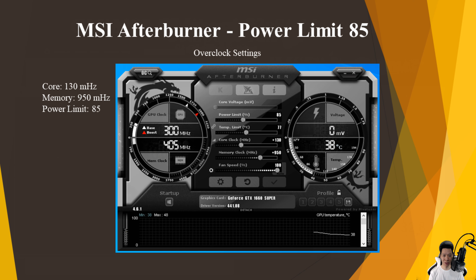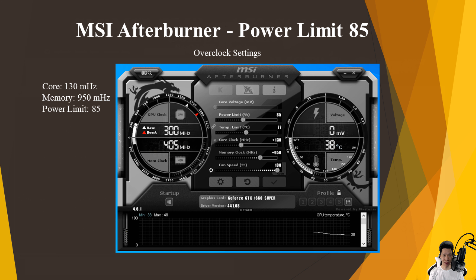I kept the core at +130, memory at +950, and dropped the power limit to 85. I was averaging around 5.5 graphs per second and the GPU itself was now pulling around 100 watts.